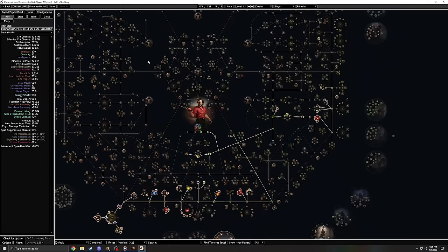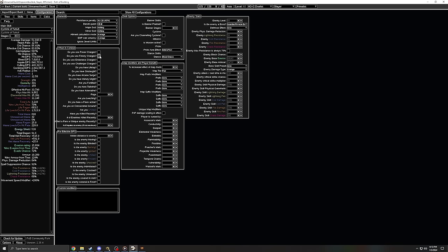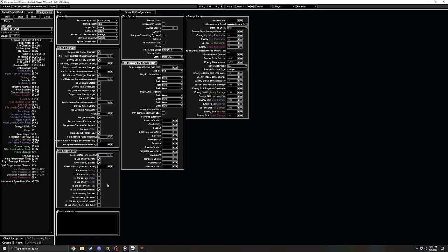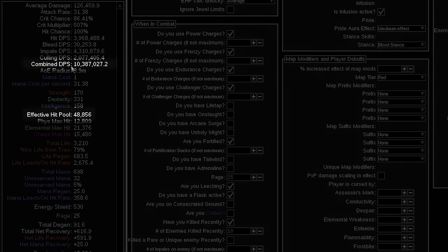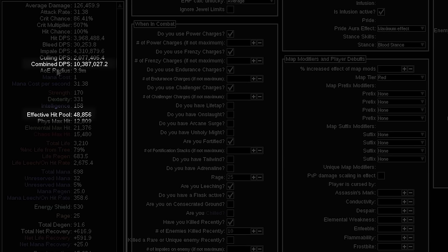Step two: under the configuration tab, change the 'Is the enemy a boss?' option to 'Guardian/Pinnacle.' Step three: scan through the options in the 'When in Combat,' 'Skill Options,' and 'For Effective DPS' categories, checking the box next to any that suit your specific build. If you don't know what applies, check some boxes and hit up the POE wiki. Your build guide should already come pre-configured with these settings. Now you have the closest possible representation of your character's current power — look at two numbers: combined DPS and effective hit pool.